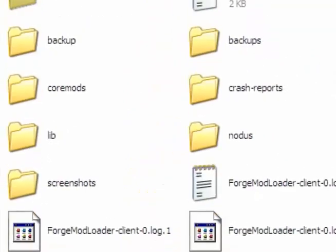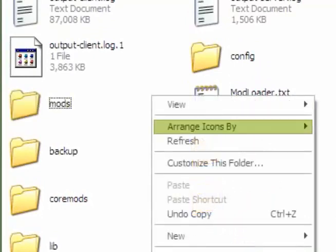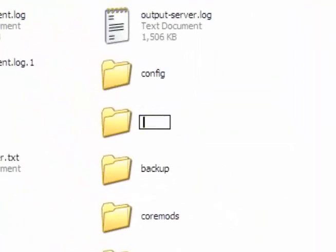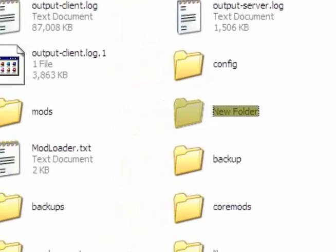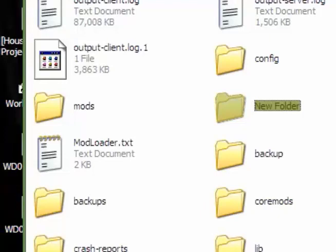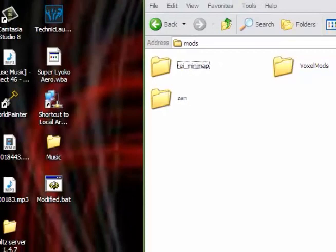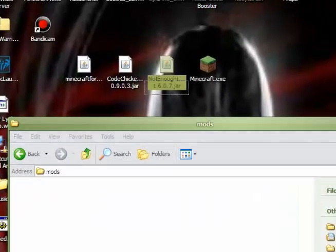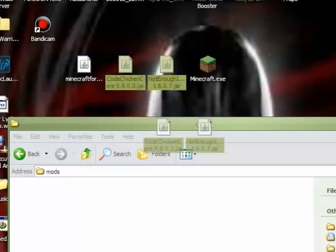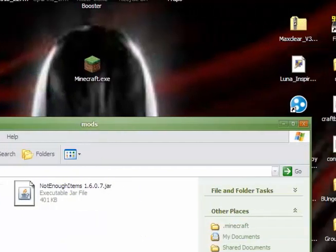And you want to look for the mods folder. If you do not have a mods folder, you just right click, new, and name it mods — no caps. You shouldn't have anything in there. You want to drag in CodeChicken Core and Not Enough Items in there. And you should be done.